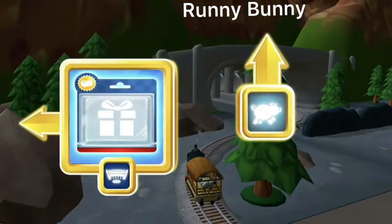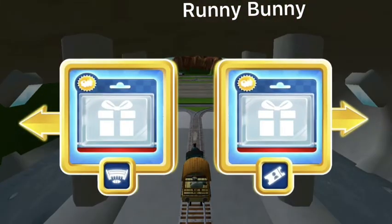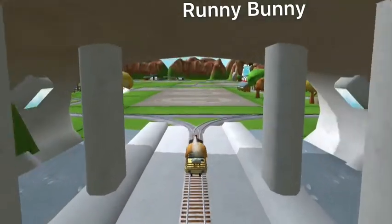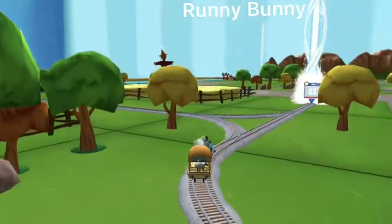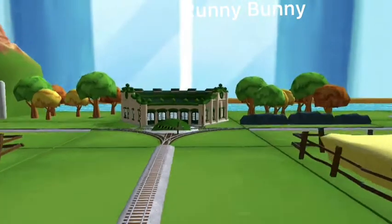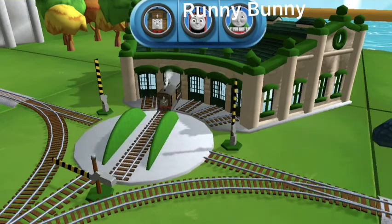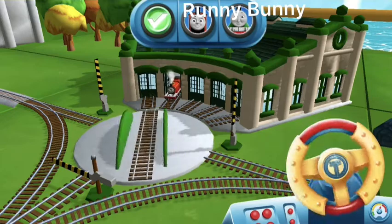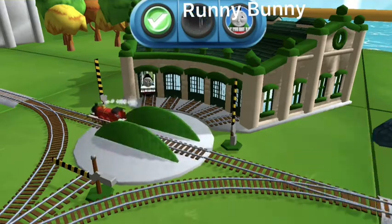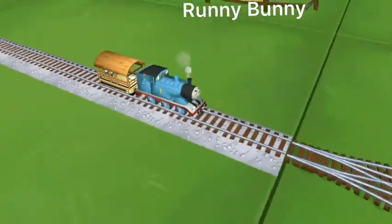Forward leads to the pig farm. Left leads to Tidmouth Sheds. Next stop, Tidmouth Sheds. Right leads to Napford Station. Left leads to Tidmouth Sheds. Next stop, Tidmouth Sheds. We need to send the other engines on their way. Use the wheel to spin the turntable. That's the way. Super! Your engine loves your train set.